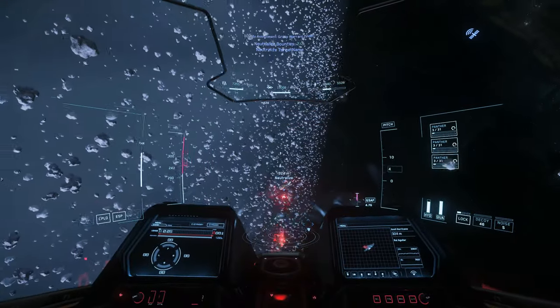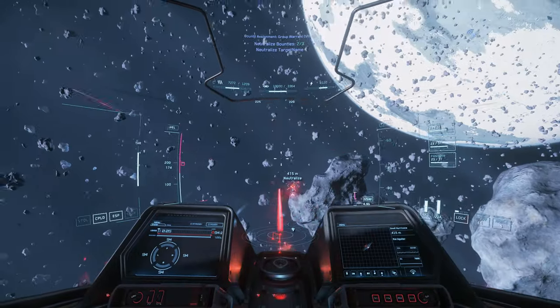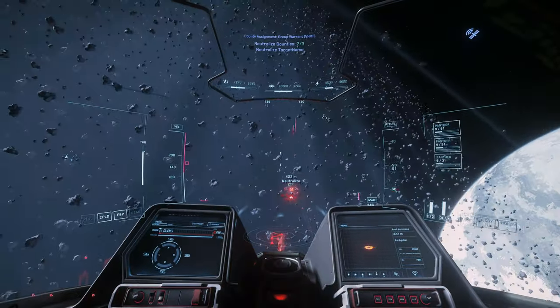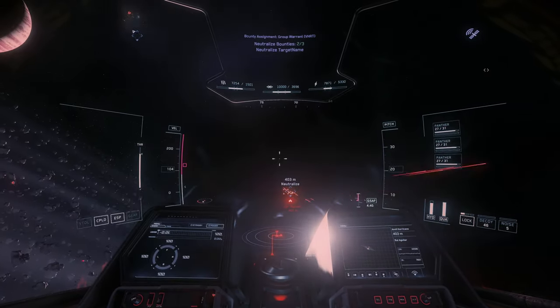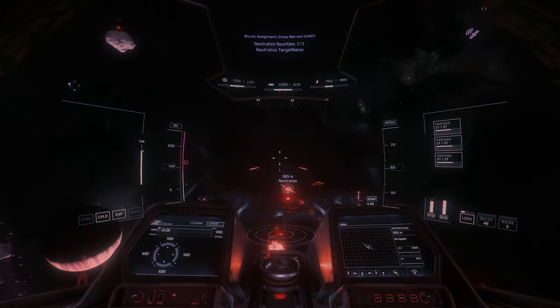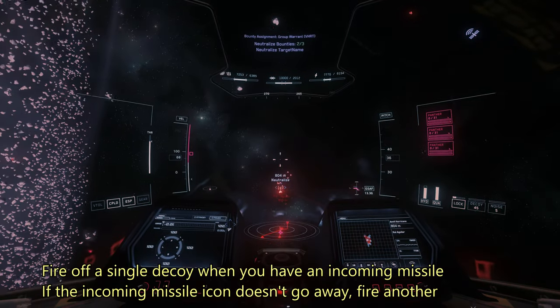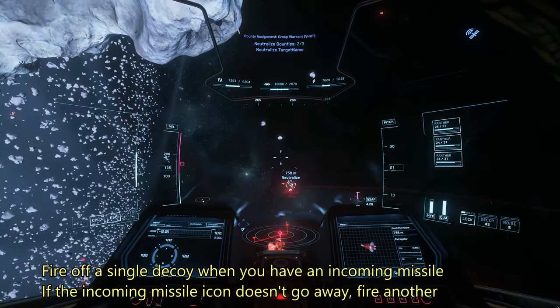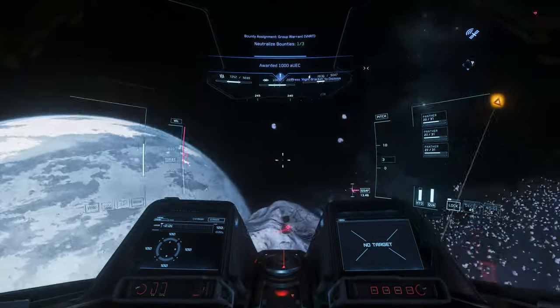We're head to head in this engagement, which is not what you want to do with the Gladius since the hurricane has more firepower and tankiness, but I slowly corkscrewed so I wasn't taking fire. We turn this into a pitch battle, so I'm thrusting down while pitching up to track their maneuvers even though we're blacking out a bit from the g-forces. We're landing all our shots and know that they're close to dead, so we just stick with it and take them out.